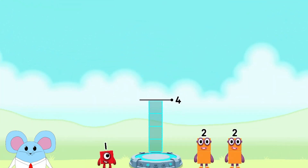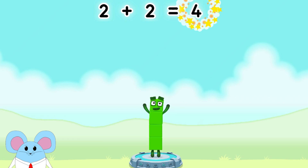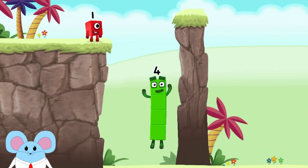Add number blocks to make four. Two, two — you got it. Two plus two equals four. Good job.